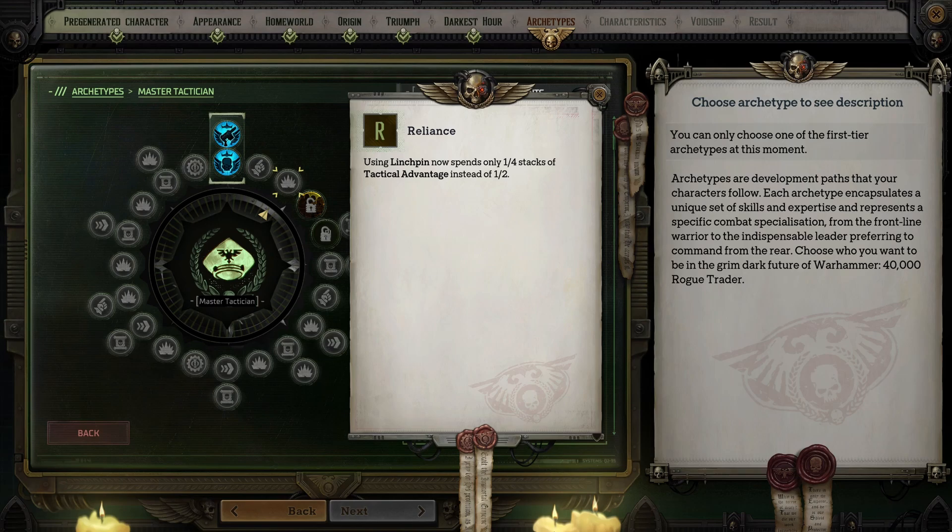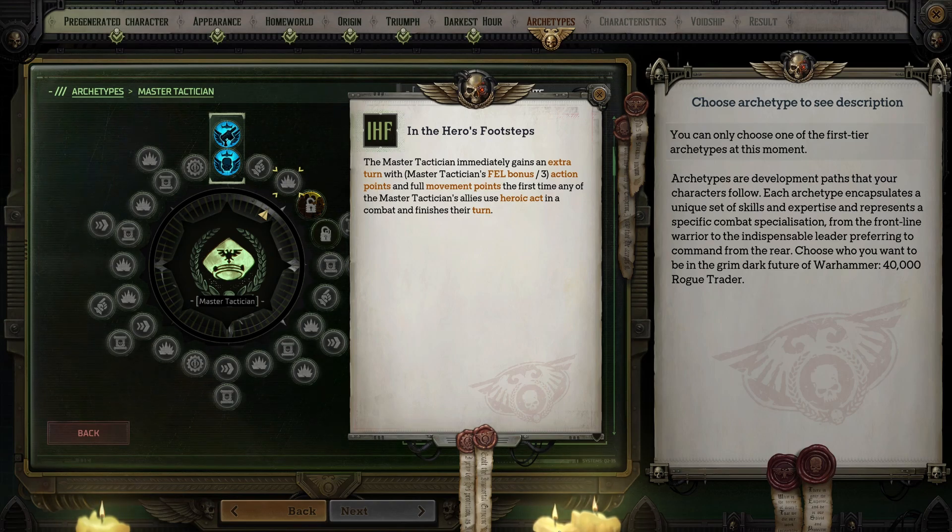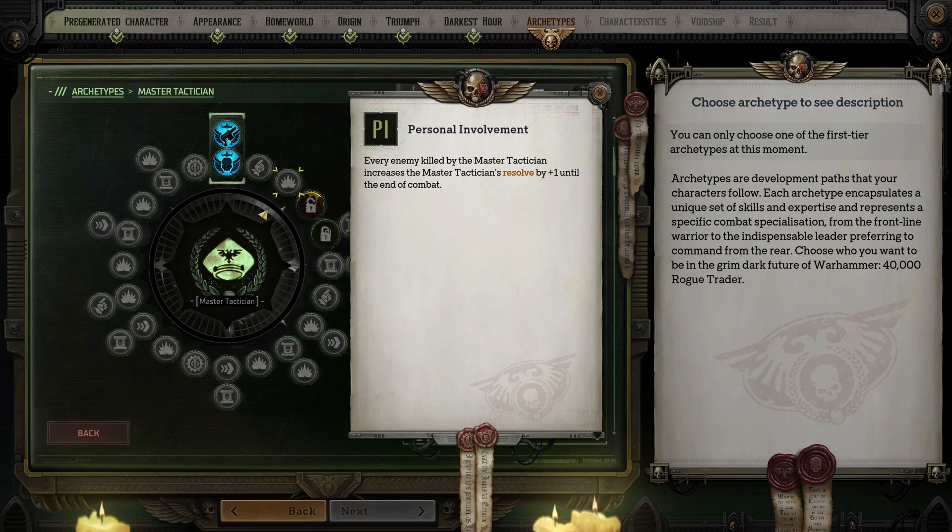In the Hero's Footsteps is triggered the first time an ally uses a heroic act and allows you to immediately gain an extra turn with a full amount of movement points and an amount of action points equal to a third of your fellowship bonus. Definitely pick this up — allies will use a heroic act almost every fight. Personal Involvement causes every enemy killed by you to increase your resolve by plus one until the end of combat. If you are more damage focused this might make sense, but my tactician is focused on buffing and doesn't kill that many enemies, so I skipped this.